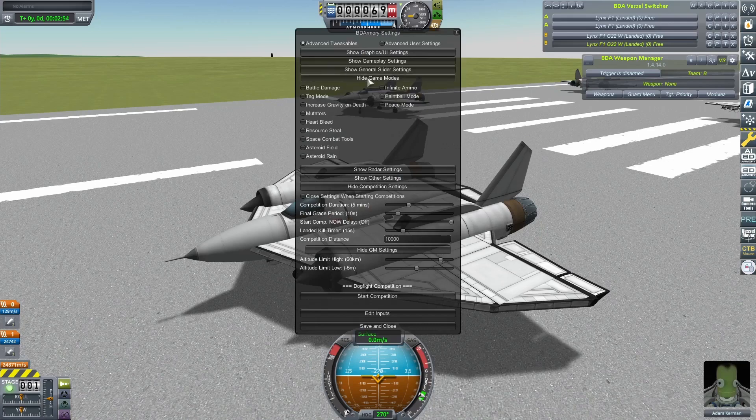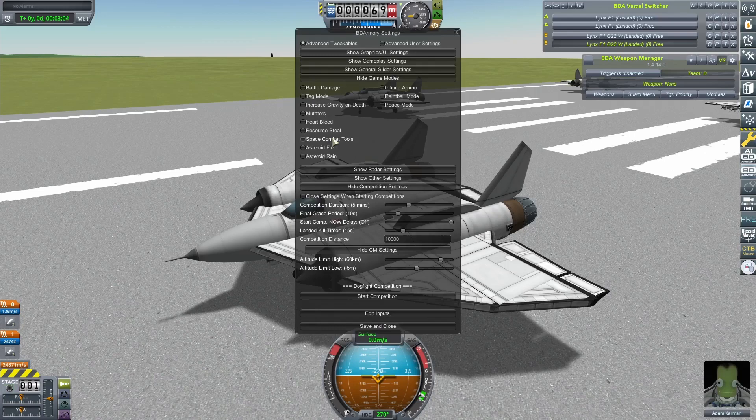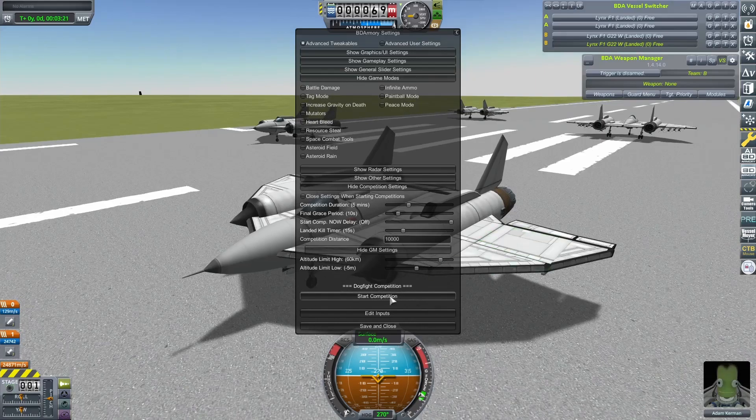One of the things you'll notice here is some extra stuff in the game modes — space combat tools. You can click there: space friction, ignore gravity, enable repulsor effect. This version of BD Armoury does come with greatly increased support for space combat, although that's not something we're going to be looking at today. I just thought I'd mention it as it's something I know a lot of people have been asking for. But as for today, let's get this competition started.